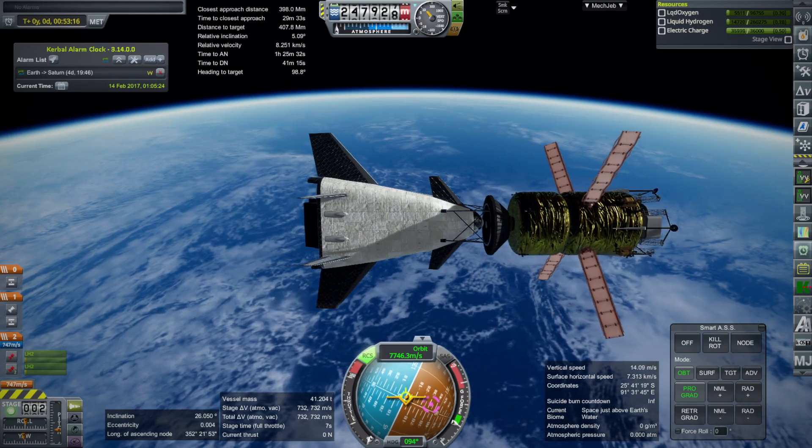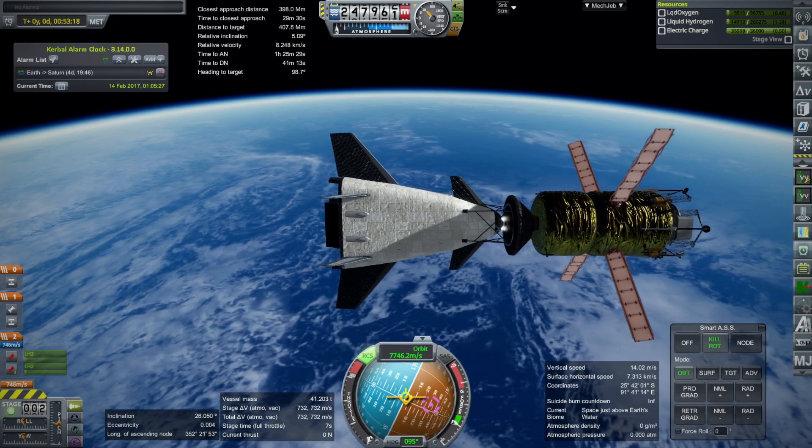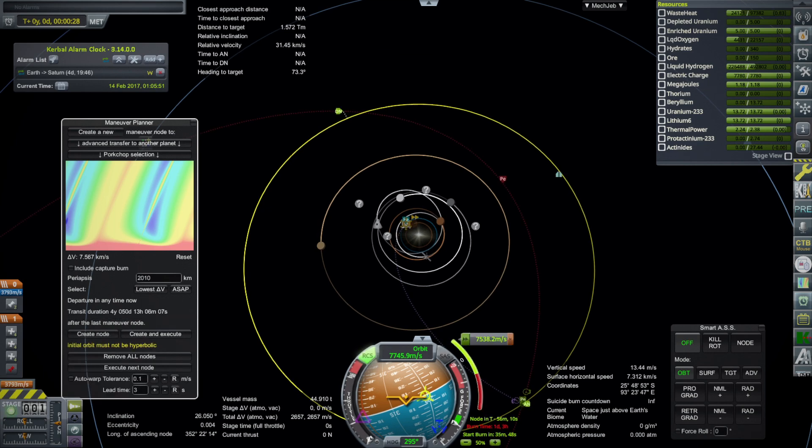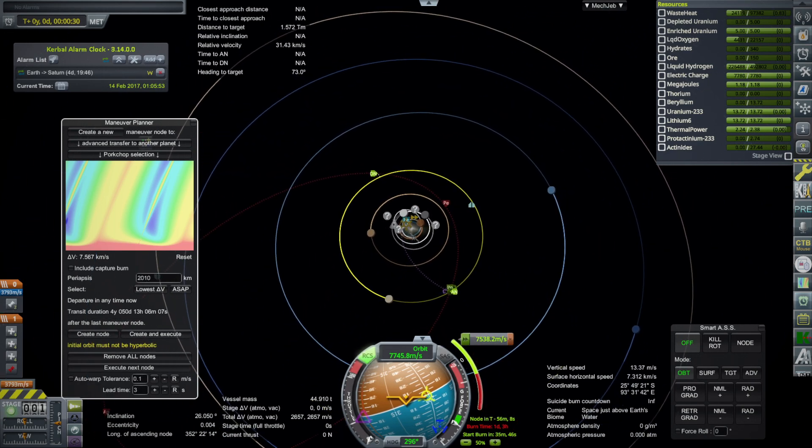Here the MiniStar delivers the lander to orbit and the lander is going to wait for the refueler, which is also 45 tons. I do check that the lander has enough delta-V to get over to Saturn.